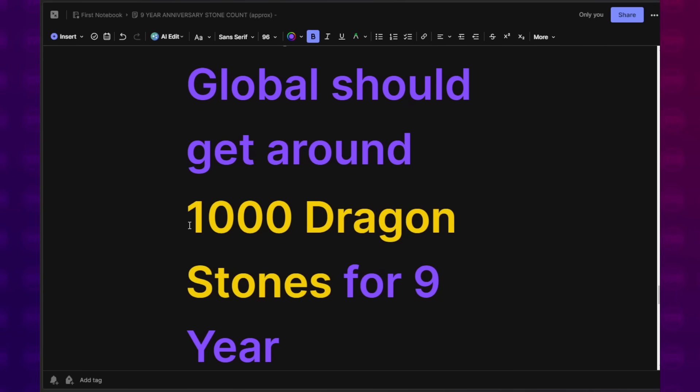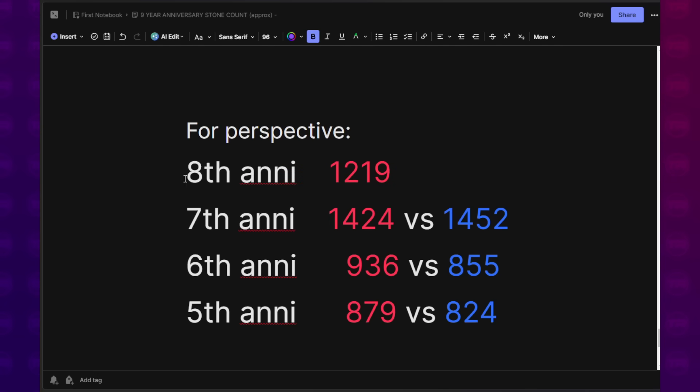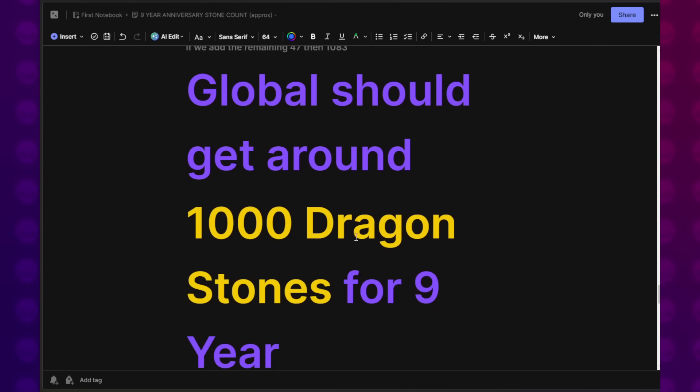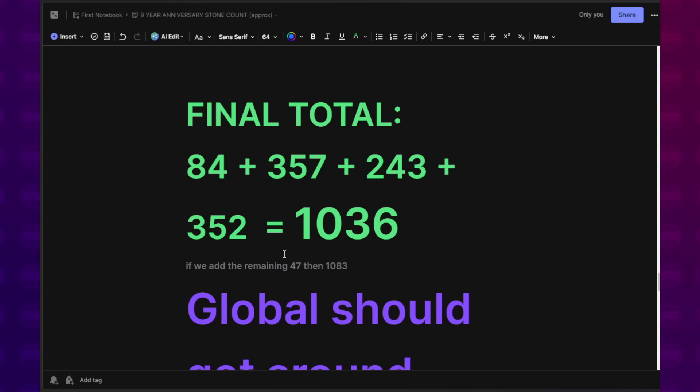In the grand scheme of things, 1,000 does seem a bit low compared to recent years. The 8th anniversary had about 1,200 stones, and the 7th anniversary was the craziest — almost 1,500 stones, with JP actually having a little bit more that year. The 6th and 5th anniversaries, global had more. So it's kind of plateauing at around 1,000. This is why even before I made any of these videos, I told you guys around 1,000 stones is what you can expect from the celebration, and this effectively confirms that.